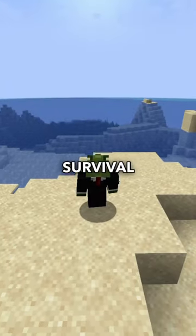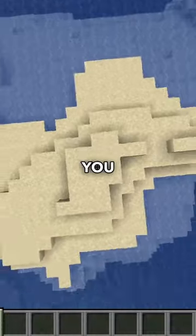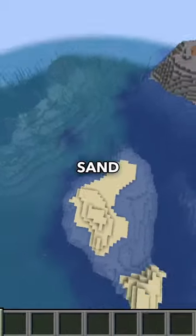And Java players, if you want a survival island seed, this is what the seed produces. You are in the middle of the ocean, but there is no village. Just sand.